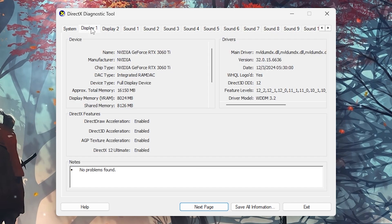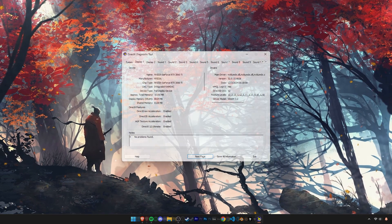One more thing — click on the Display tab and check if your system has a dedicated graphics card. If you have integrated graphics, these next few fixes might not work for you, but it's worth trying.